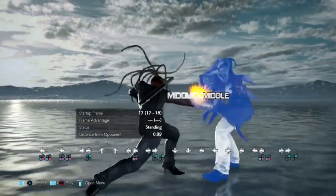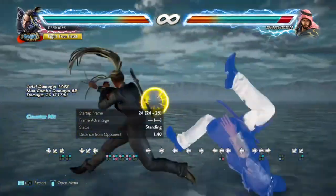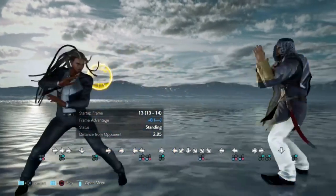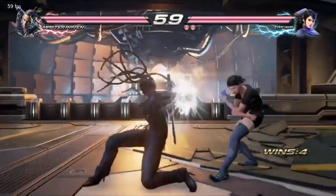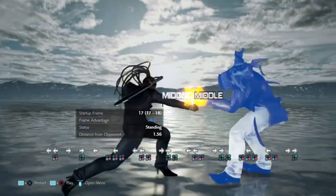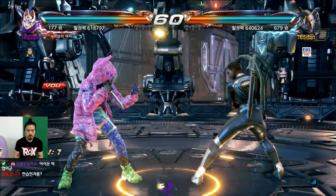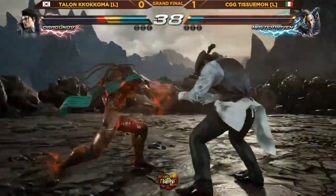Similar to back turn jabs, here we have two options: one that exits back turn and one that stays. Except this time they are both mids — both mid pokes with extensions that launch on counter hit. Back turn 4,2,3 is a delayable mid-mid string. Many tend to only use these strings for the damage, but back turn 4,2,3 becomes more valuable when the opponent respects the second hit, which opens up a lot of possibilities. Back turn 4,2 on its own is more interesting — being plus 6 on hit means a follow-up down back 2 or back 2,2 is uninterruptible. Even though it's minus 5 on block, the threat of getting counter hit launched keeps the opponent respecting, making back turn 4,2 good filler for back turn sequences. Back turn 4,2 also tracks sidestep left, which is Raven's weak side.